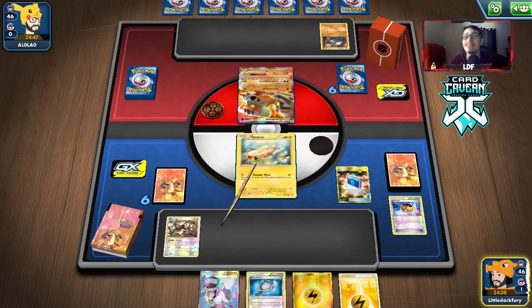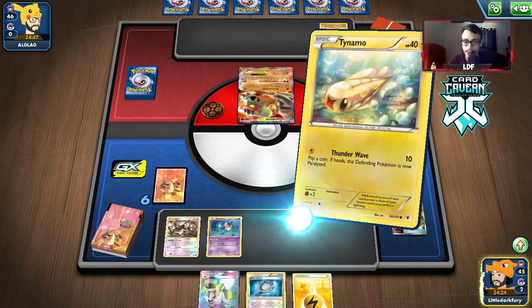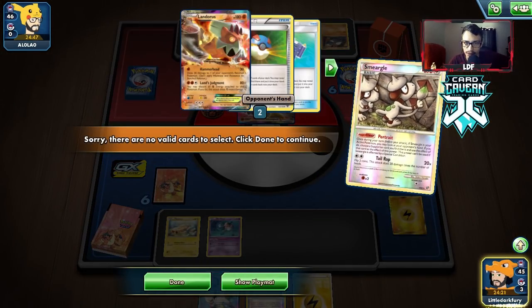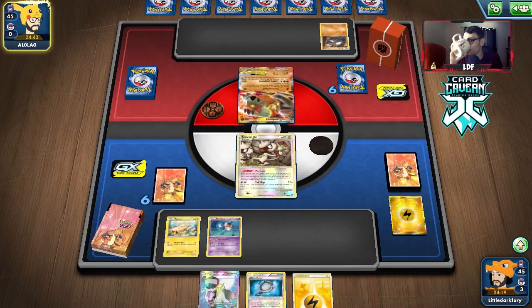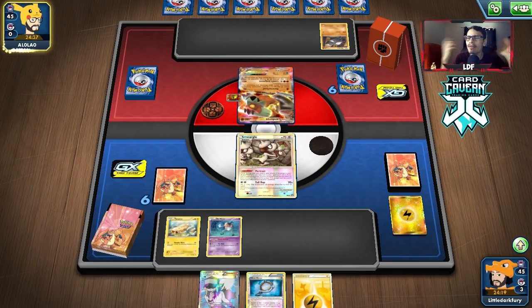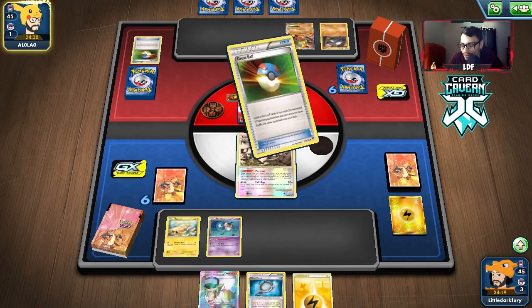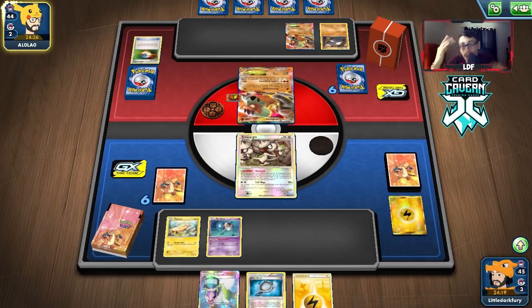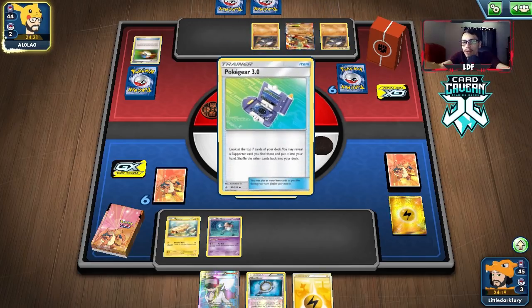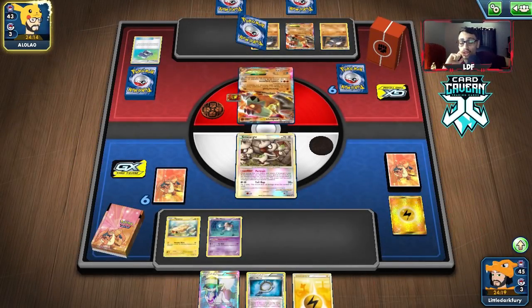We get into another match. We'll get Mr. Mime into play. Our opponent doesn't have a Fire Energy or Supporter in their hand so we're in okay shape. They didn't concede, so they're a real player actually trying to play the game. I finished the ladder — I started this video not even at the five Rebel Clash Packs reward and now I'm already done the ladder with a 13-win streak. Legacy just needs to be more popular.